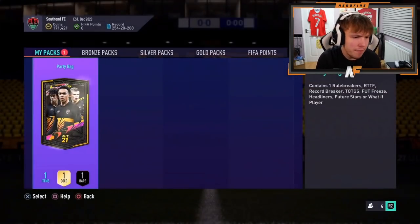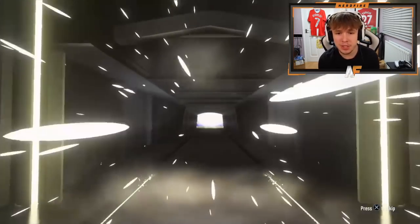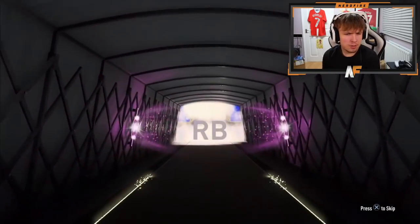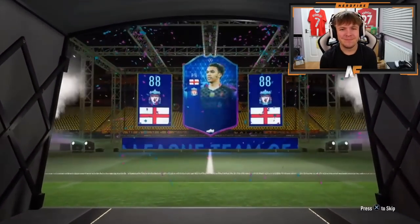Pack number seven. Let's see a What If or a FUT Freeze. I think like 60% of the packs last time were all What Ifs. This is another Team of the Tournament though - Trent. It's not really usable. It's 88 rated for fodder, but that's about it.